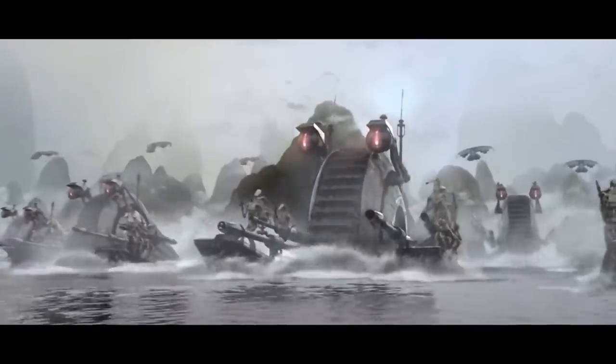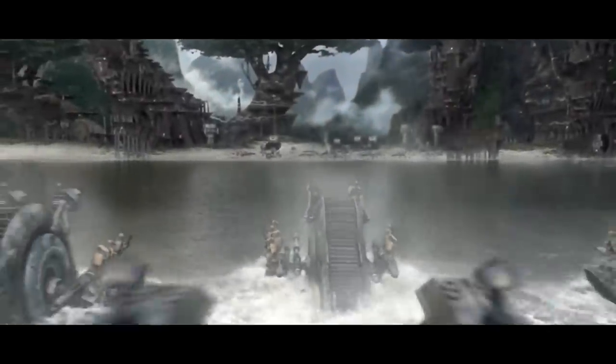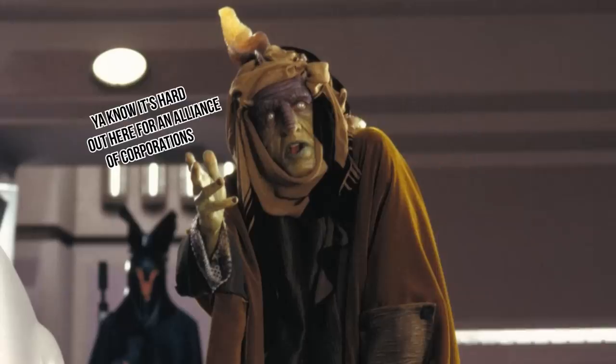I think the great variation in weaponry here shows the great variation in the groups that oppose the CA. Some would have just been peaceful protesters getting stunned to regain access to the property, but others would have been dedicated militants. We see some of this with groups like the Nebula Front, a sort of monopoly-busting militia that waged war on the Trade Federation using starfighters, blasters, and bombs. So it is reasonable to think that the CA faced similar folks on the worlds that they operated on.